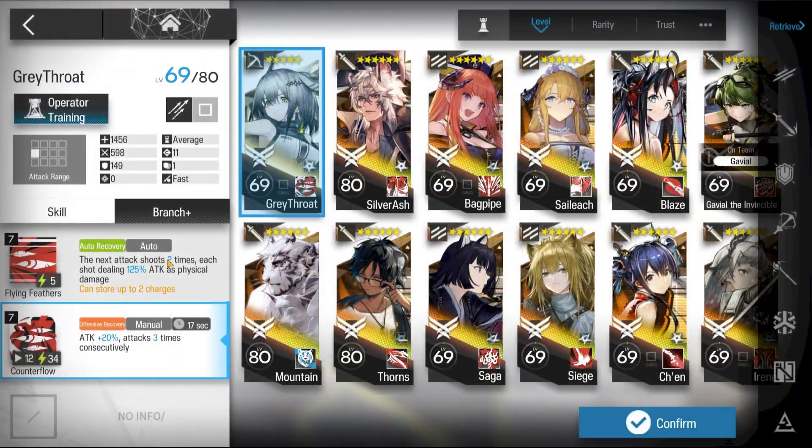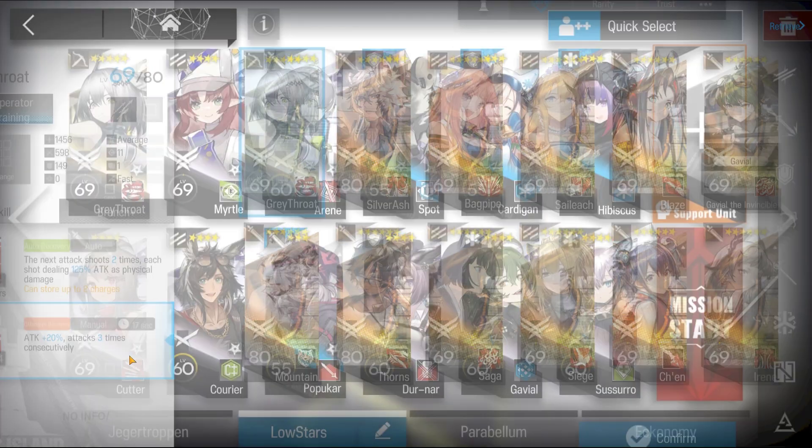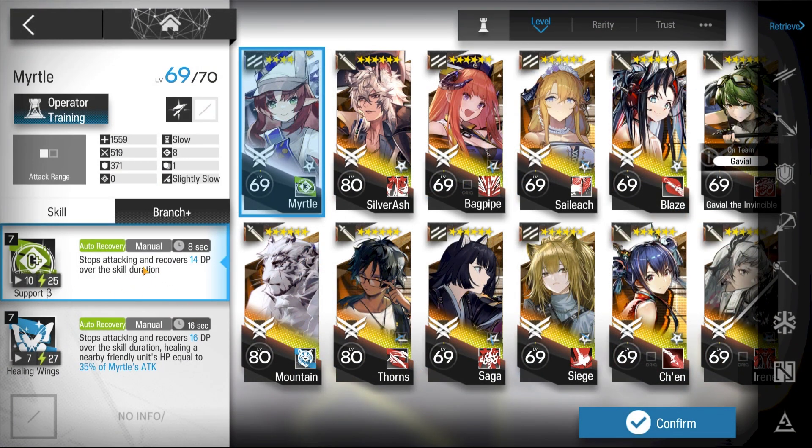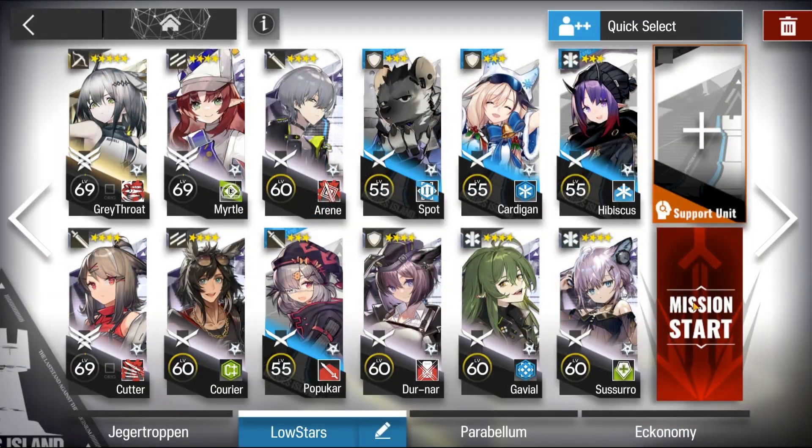Here's the squad composition: one strong sniper, E2 or higher; one strong guard, E2 or higher with 2-block preferred; and Myrtle just for the DP. E2 not required for Myrtle.